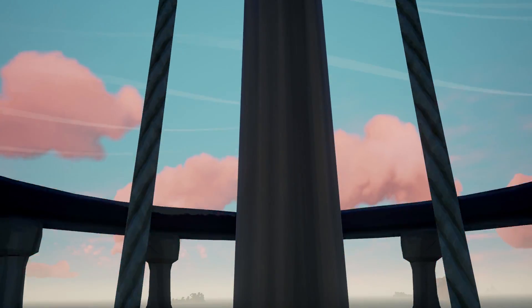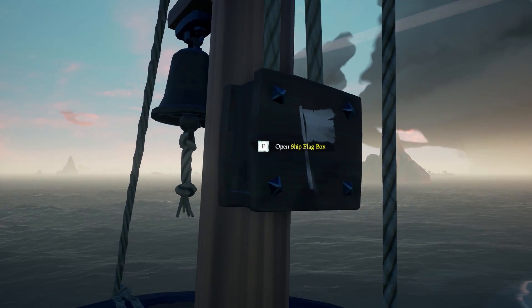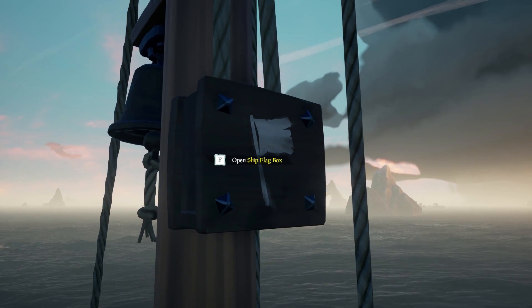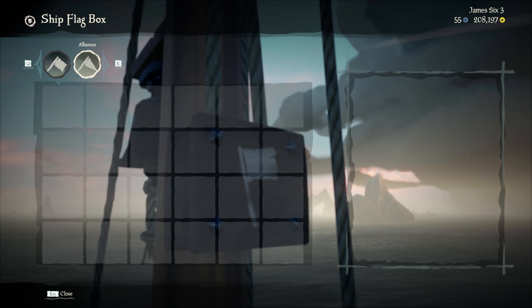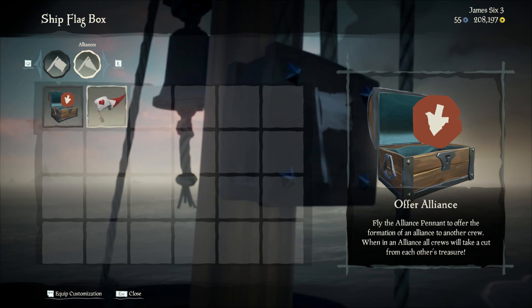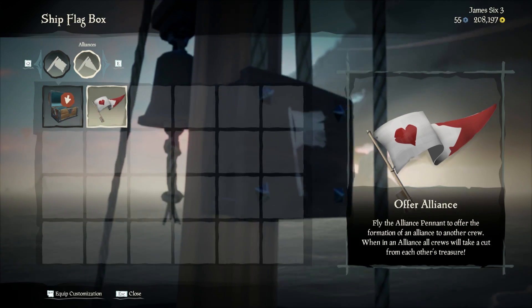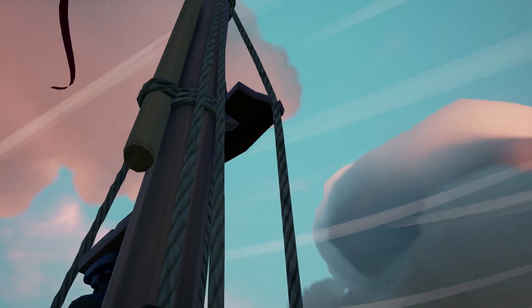Thirdly, we have ship alliances. If you go to the crow's nest, you will see a box opposite the bell labeled the ship flag box. In addition to showing a cosmetic flag, on the alliances tab you can opt to raise the alliance flag, and when another boat has also raised it, you can form an alliance. There is not a limit to how many ships can be in an alliance, and it is possible to get all 6 ships on the server into an alliance, which can be very profitable.